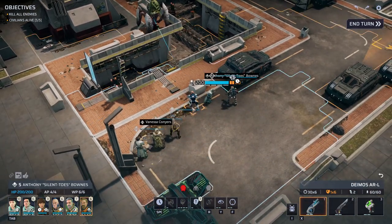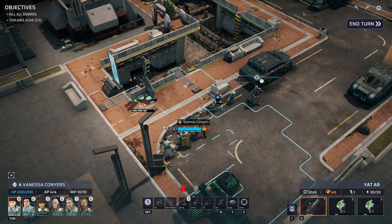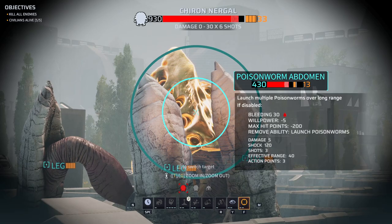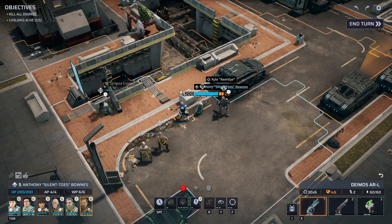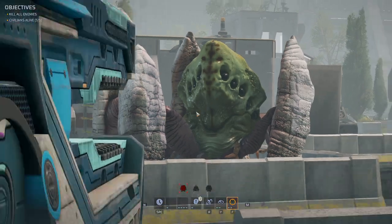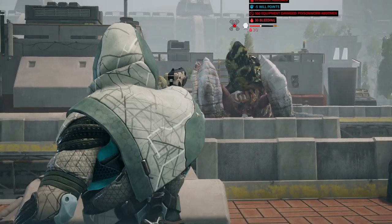Vanessa moves up with finger on the trigger - not really great with hitting stuff. Ready to engage. Removing more armor over time. In this case we don't need to use our sniper.